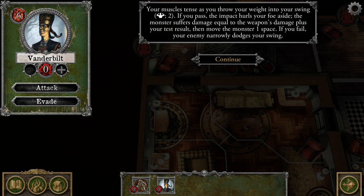Your muscles tense as you throw your weight into your swing. Make a strength difficulty 2 check. I get 2 successes and 2 clue icons, so I pass. If you pass, the impact hurls your foe aside. The monster suffers damage equal to the weapon's damage plus your test result, then move the monster 1 space.